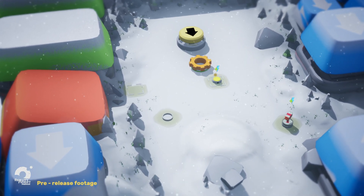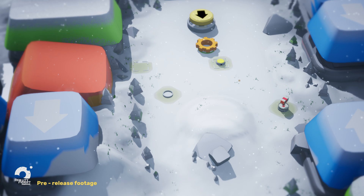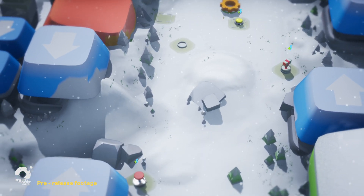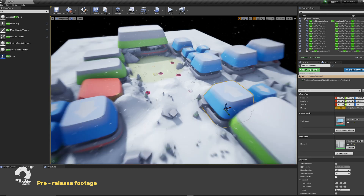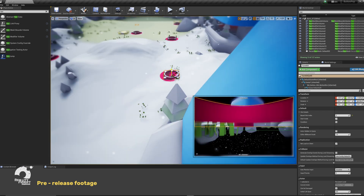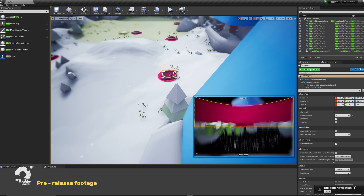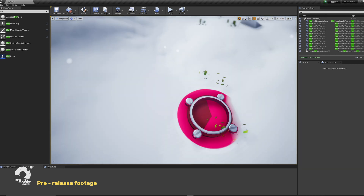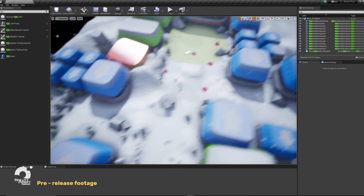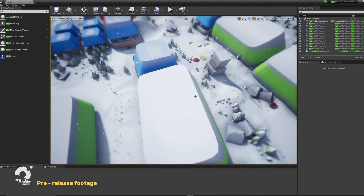Snowfall is a larger map compared to the others where enemies come from one direction but split off into three prongs. I thought it'd be interesting for players to take on something that's more simplistic in concept but longer, so the layout of the towers is spread out a lot more compared to the other maps.